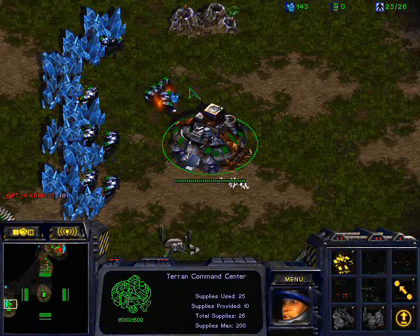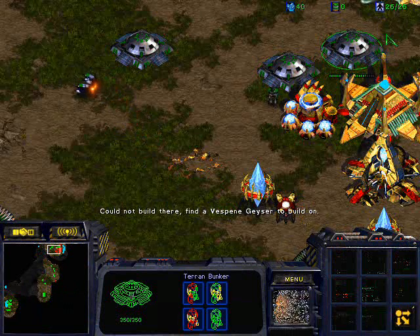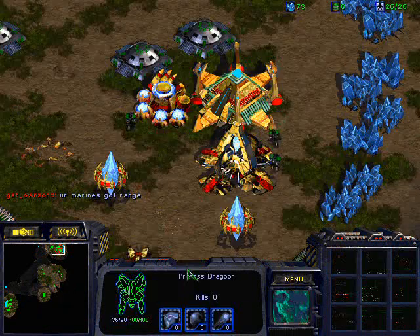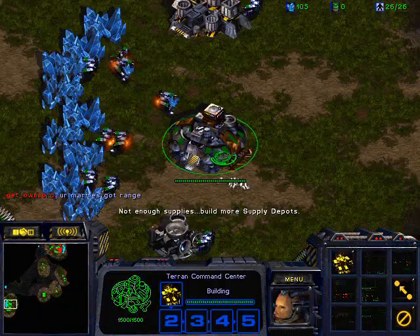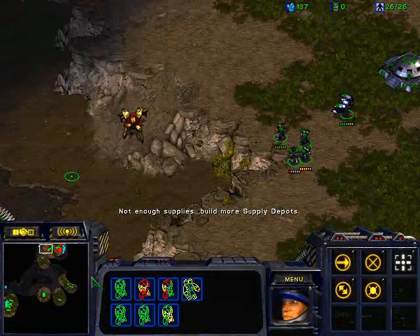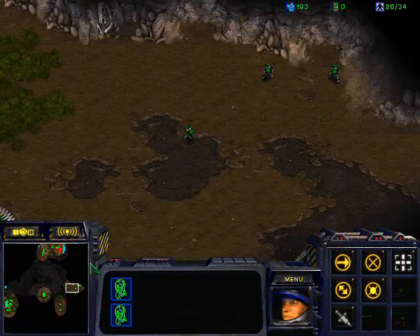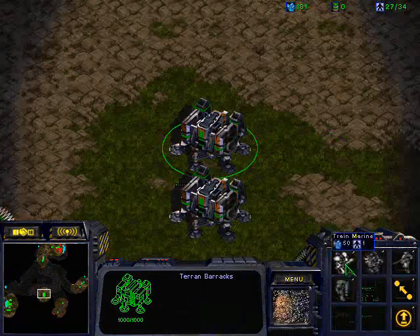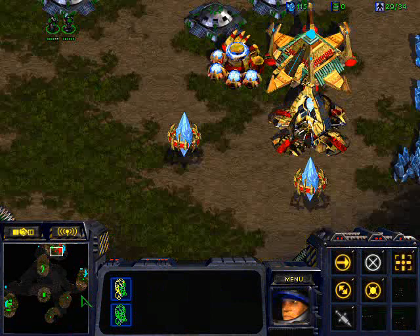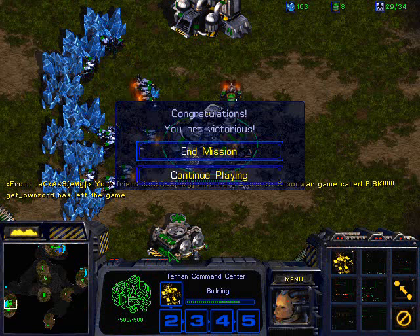As you guys know, this is GG — unless he has an expansion, which is impossible because he cannot possibly have that many units and also have an expansion at the same time. He's saying I have Marine range and stuff — I don't know what he means, but this is GG. There's no way for him to win anymore. He's trying to hide his probes around the map. This is GG — he left. Hope you guys enjoyed this video. I've basically covered all the standard build orders, so look forward to more cheeses. Peace out.